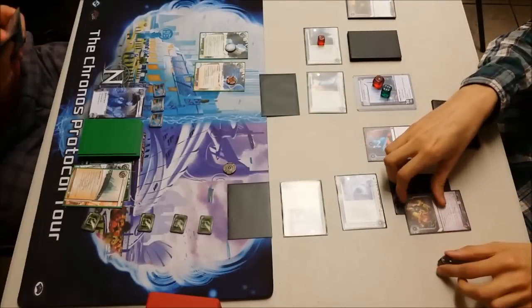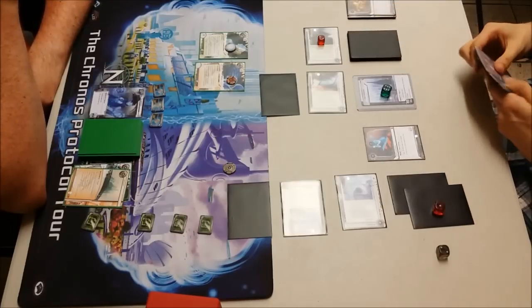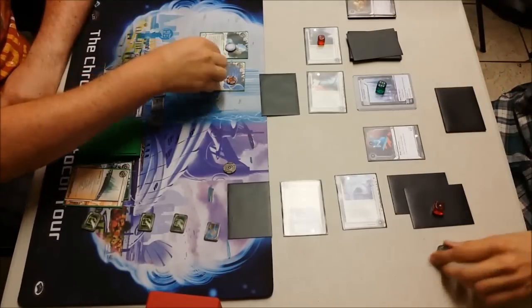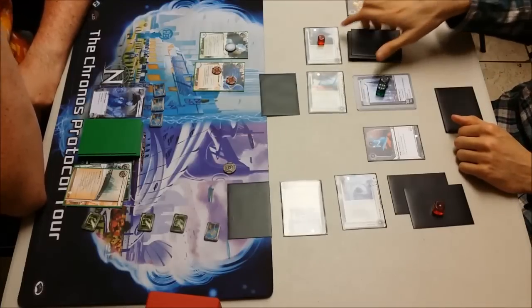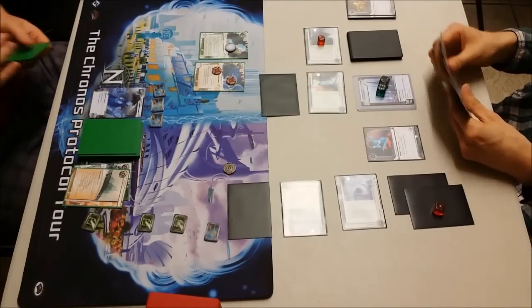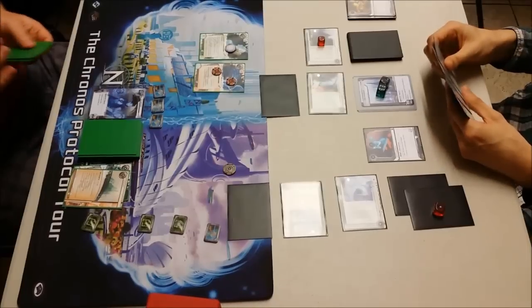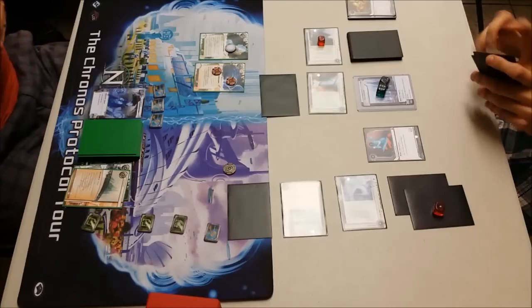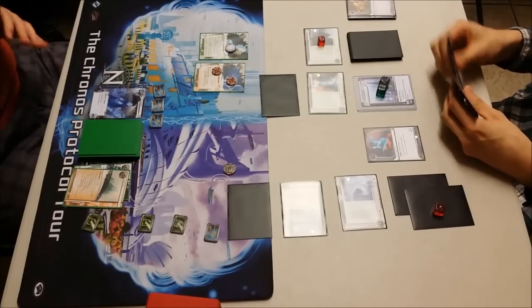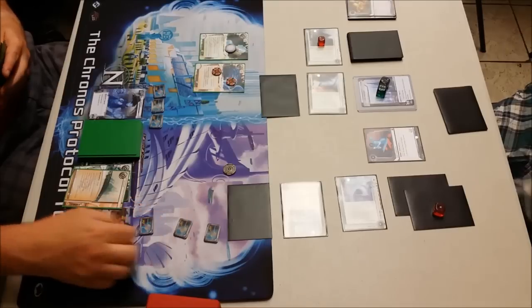He's going to install another piece of ice on that remote server. He's going to trash the Rex and looks like he's installing a Priority Rec into the server, confident that I can't get into it. He advances it once and passes the turn. I'm going to run R&D — no dice. I need four Datasucker tokens at the very least and at least two to three credits. I probably should just take two Datasucker tokens and a credit — that would give me enough to start hitting that remote next turn.